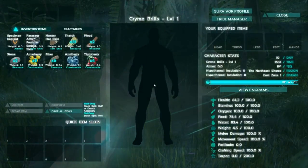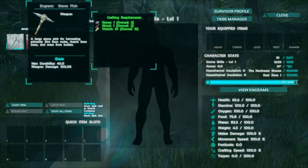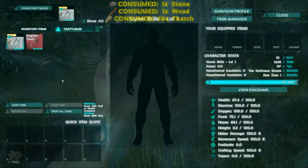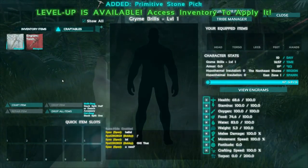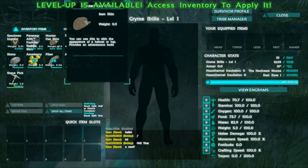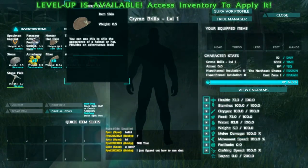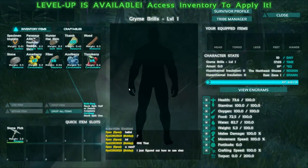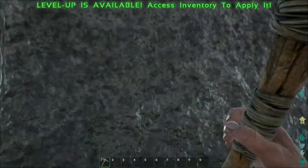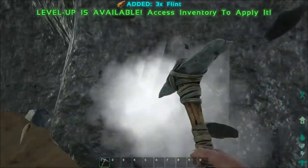Now if you press I, you'll see your inventory. And if you click craftables or press V, it'll open up a menu where you can craft your first items in ARK. We're gonna craft a stone pick which will allow us to harvest rocks for flint. Flint is what's going to allow us to craft an axe which will allow us to gather more wood and stone from the various mineral deposits in ARK. Now quickly drag this to your hotbar, press 1, and we'll be ready to go.